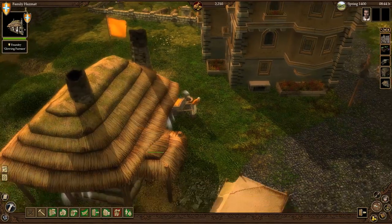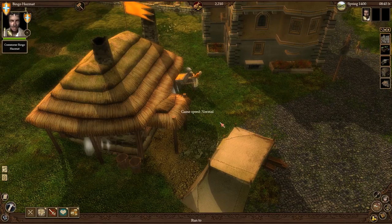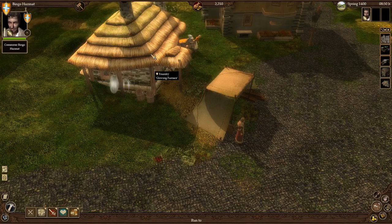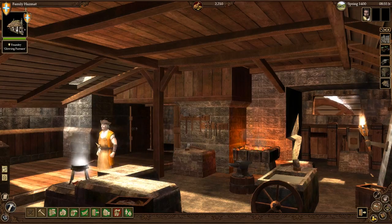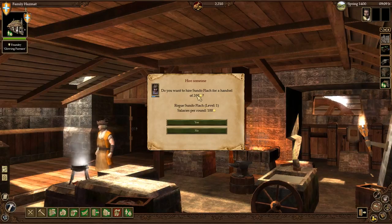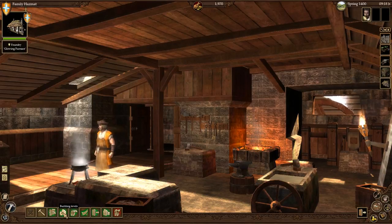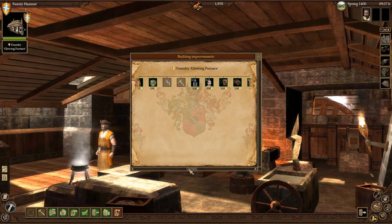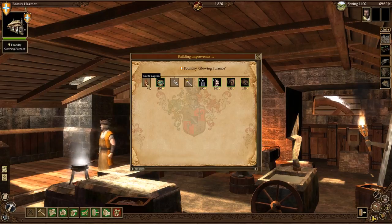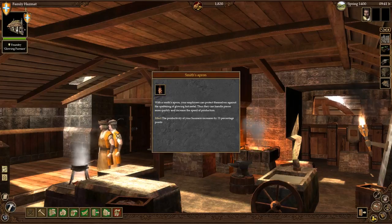My building has been finished. The Glowing Furnace is the name of my building, from whence I shall conduct myself towards great profit. This is my cart woman — we work until they're old. Let's trot on in here. There's me — let's unpause. Hire a random unemployed person: we'll take an apprentice, salary around a hundred. Do I want to hire him for 240? Sure. Henceforth he shall be known as Gavin. Building levels — improve the building. The Smith's apron: it increases my productivity by 25 percentage points. There's Gavin, he's turned up for work.